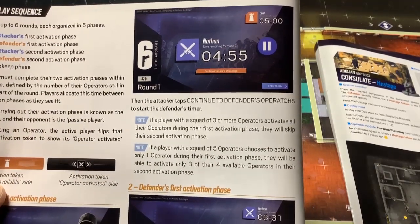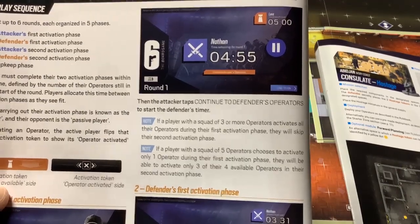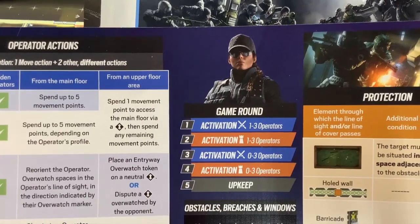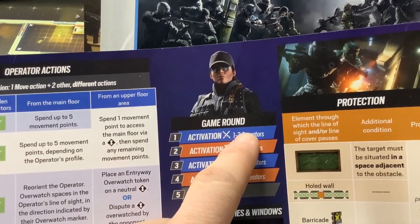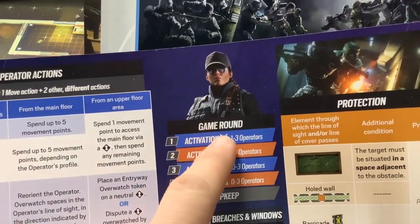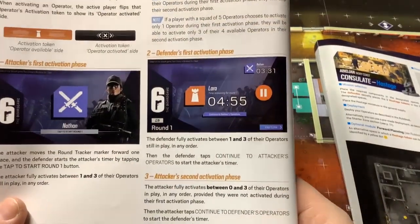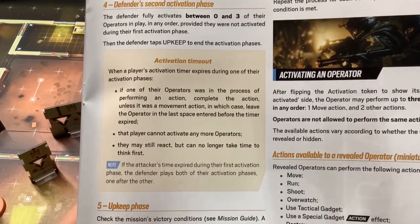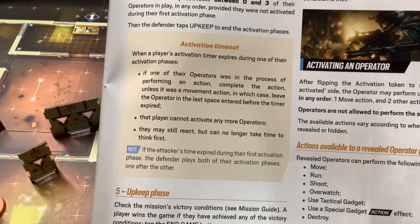If a player with five operators only activates one in their first activation phase, they can only activate up to three more in the second phase. You can't save all activations for the second phase. An activation consists of a move and up to two other actions, but you don't have to take all of them. If your activation timer expires while an operator is performing an action, complete that action — unless it was a movement, in which case leave the operator in their last valid position.